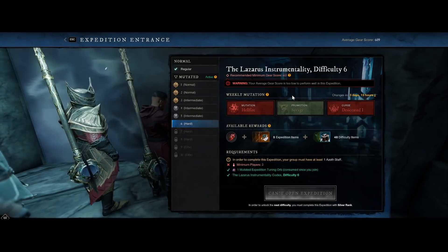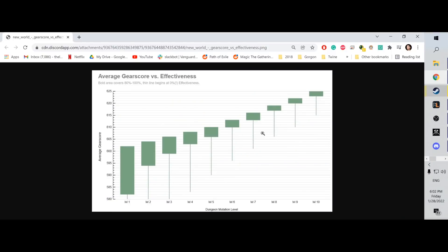MindRage at Arcadia Omega helpfully compiled information and created a chart, which I'll link below. It covers the 80% to 100% effectiveness range — the bottom of that range is where you need to be to do at least 80% of your normal damage to the enemy while only taking 120% damage back. For level 1, an average gear score of 82 is needed for that effectiveness, and it goes drastically up from there as you push higher mutation levels.